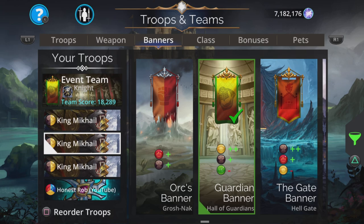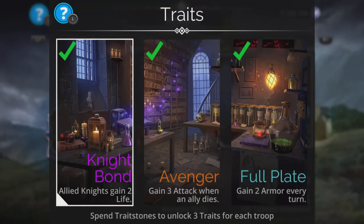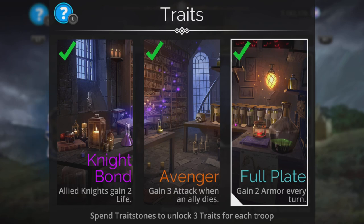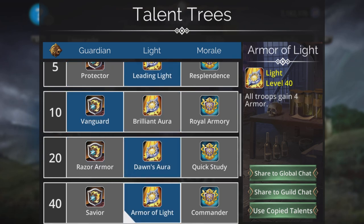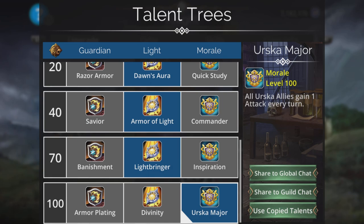The banner is plus two yellow, plus one brown, minus one blue. And we're going to be Knight class for this. The reasons are we get a handy set of traits: allied knights gain two life, gain three attack when an ally dies — which hopefully we won't have to worry about — and gain two armor every turn, which is pretty nifty. The talent trees: Stone Wall, Leading Light — which doesn't actually matter because they're kind of irrelevant. Vanguard is handy. Dawn's Aura — a Lightstorm is yellow, which is going to fill up our team nice and fast. Armour of Light, Lightbringer, bonus yellow. And Ersker Major: gain one attack every turn, which is going to mean our King Mikhail is going to get even more angry and bash even harder, which is absolutely excellent.